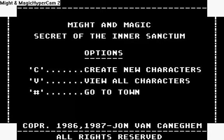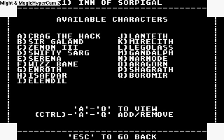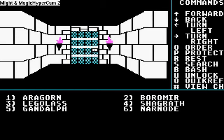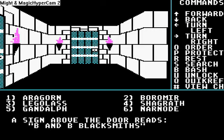This is how you get to the game. Actually, the main menu is quite misleading — it says to go to the town you have to enter the number mark. But if you enter the number mark, nothing happens. That's because you have to enter a number. To start in Sarpigal you have to enter 1. If you press 2, you end up in another city which you don't have access to. So we press 1 and start the game.